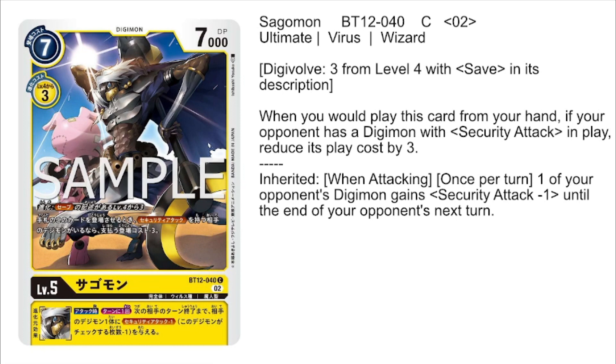Continuing the trend of abusing the opponent's Digimon having any form of security attack, we also have Sagomon. He does something very similar to Gokumon — play cost is a little higher, but still reduces by 3 if the opponent has a Digimon with any form of security attack, making him a level 5 that's 4 to hard play. He can digivolve for 3 on top of any Digimon with save in its description, and has the same inheritable ability of security attack minus 1 when attacking, making him another great card for the Venusmon style deck.